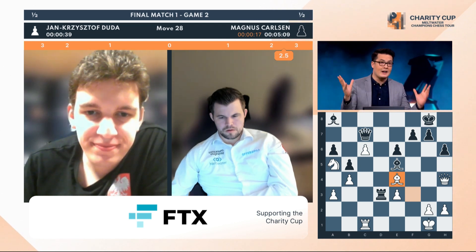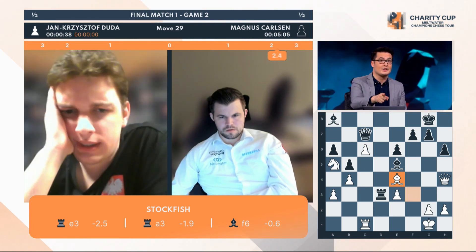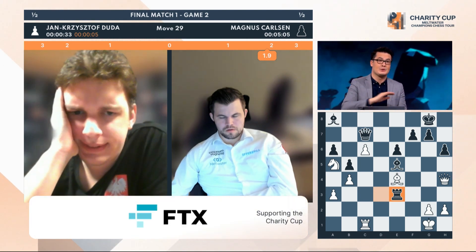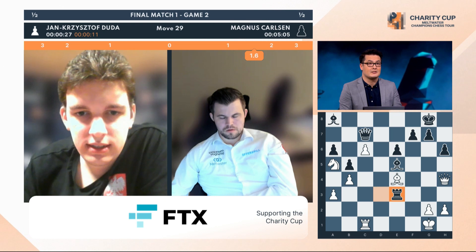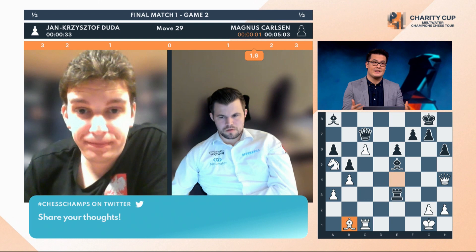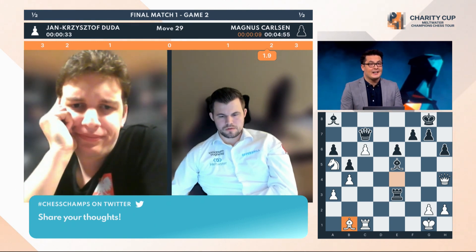Stockfish's top two suggestions give black a significant advantage — and they're also the most obvious moves in the position. Magnus just sidesteps and captures a pawn. He could have captured the other pawn on the left as well, which would also have been strong. It's looking very good for Magnus — he's a pawn up and white is struggling to create any counter-threats or compensation. The white bishop steps back — a bad sign for Duda.